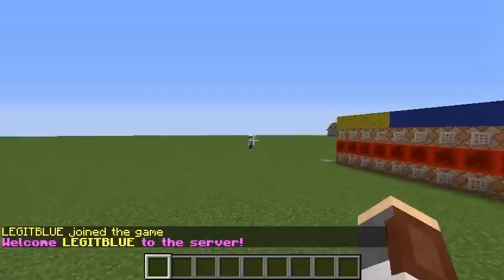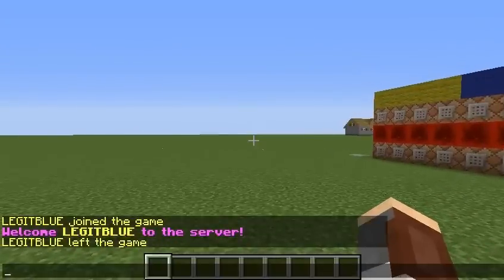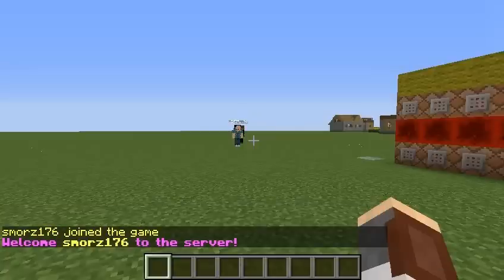There he is right over there. Now, if legit blue logs out and then logs back in, you can see when he logs back in it just says legit blue joined the game. So it's actually only going to say welcome when he joins the game for the first time. I thought that's pretty cool — it's kind of like how some servers have it, so you know who joins for the first time and can welcome them.